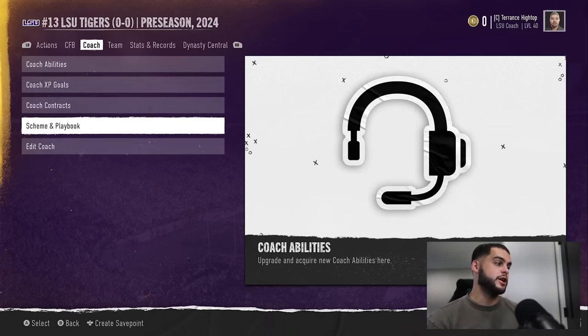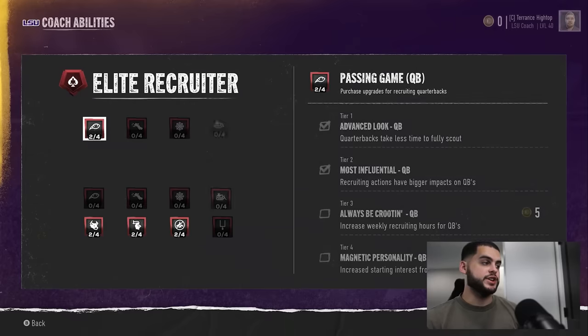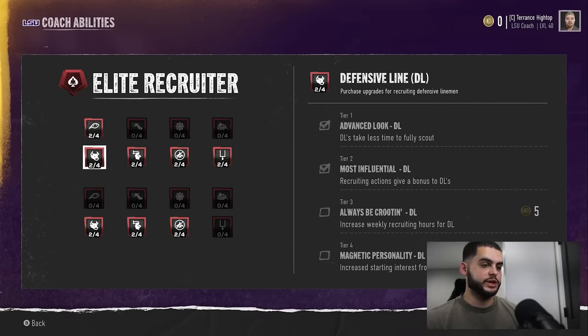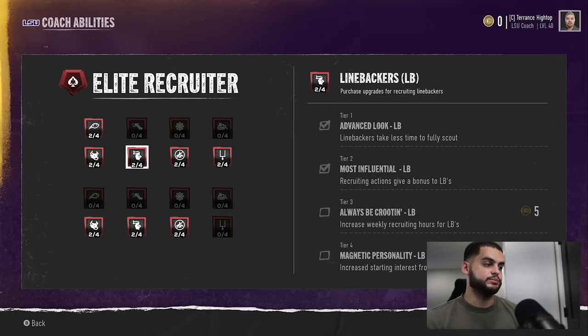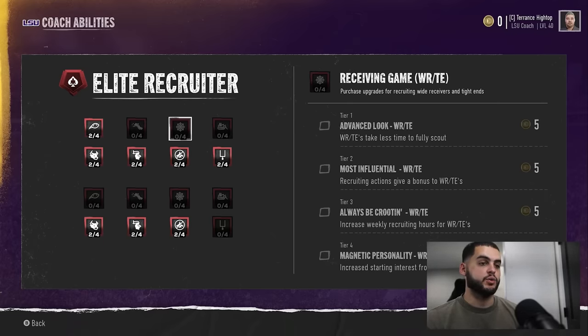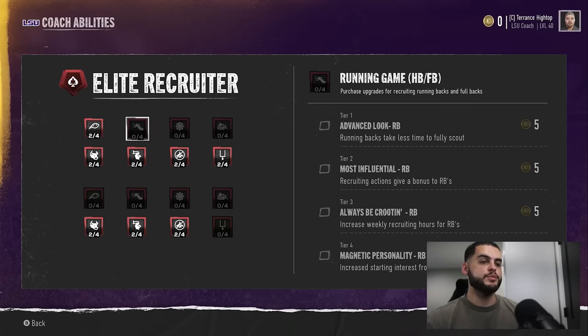Before getting into recruiting, check your coach abilities. For a custom coach, check the recruiting class first; for a current coach, look at what packages you have. My coach has advanced look at QBs, defensive line packages, linebackers, secondary, kickers, and DBs. What I don't have is running backs, wide receivers, and offensive line. So in year one, I'm focusing recruiting on QBs, D-line, linebackers, and DBs — it's inefficient to go after positions where other coaches have packages over you.